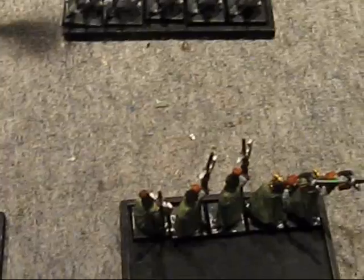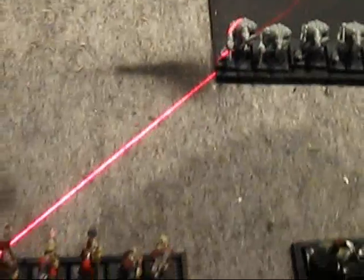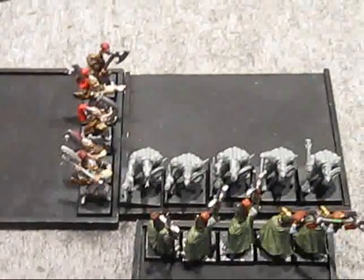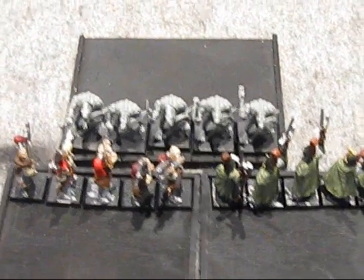Here's a mistake that is commonly made — I've seen lots of players make this. Here's the source warrior's front arc — they're both in the front. So a common mistake is: someone declares a charge with this guy, he hits in the front, and then they say, 'Well since his front is occupied, I'm going to hit him in the flank.' But that's not the case, because the white lions started in the front arc. So if you said both units charge to the front maximizing models, you are correct.